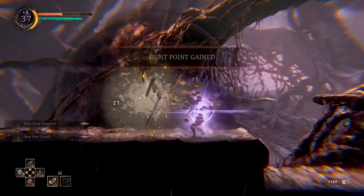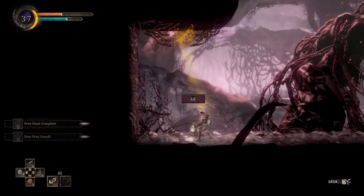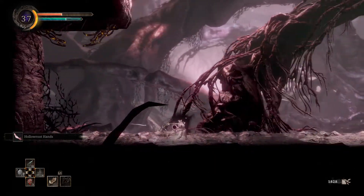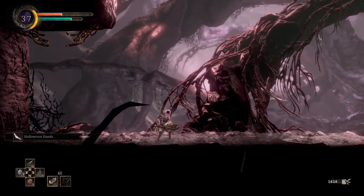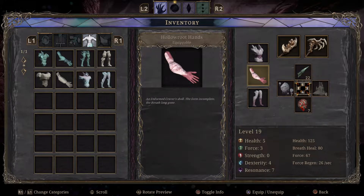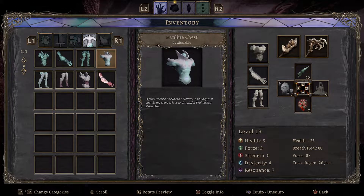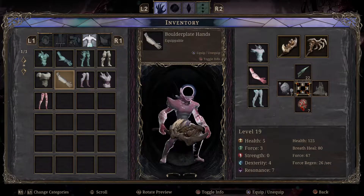Okay, good — that's the hunt point and we absorb too, nice. Can I pull this? I don't know what that did but we did it — hollow root hands! I still don't understand the whole armor thing. Do you get a bonus for having a complete set or something? I swear nothing's changing — it's just a description on the item. Now we have hollow root legs and hollow root arms.